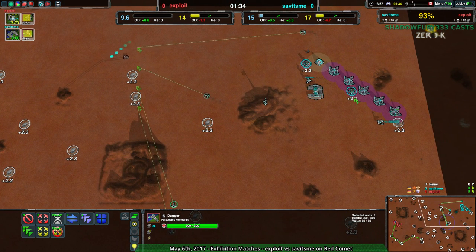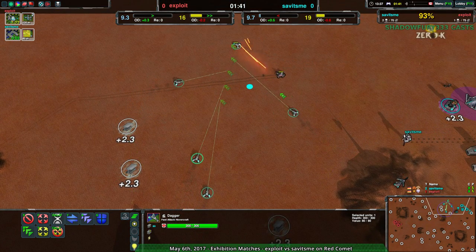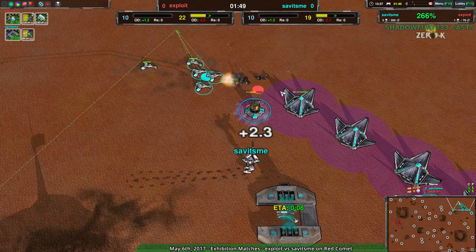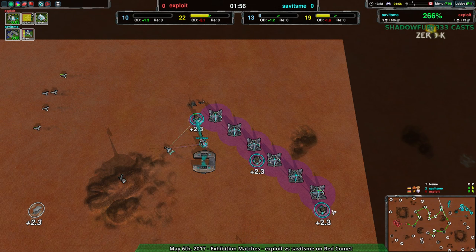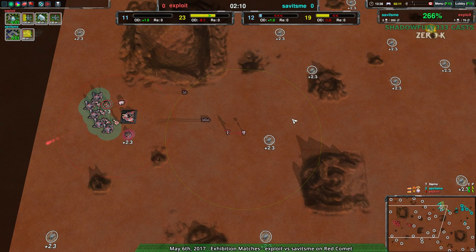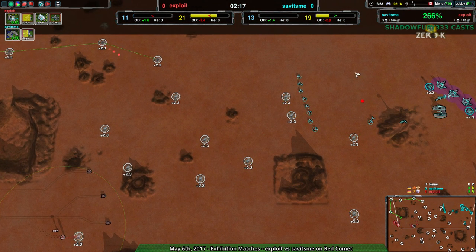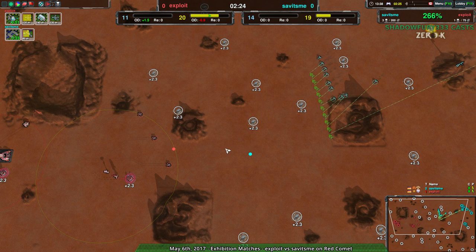That being said, it's not necessarily true in this case, because Exploit just lost a metal extractor for nothing. The Scorcher is going in for its death, so it might be able to deal some damage. The dagger took a roundabout route, so it might take care of the metal extractor — but no, it doesn't. It should have kept moving; had it done so, it could have taken out the power plants, which would have been annoying. Still, Savage Me has actually won in terms of attrition — they've rebuilt their metal extractors and are slightly ahead in economy.